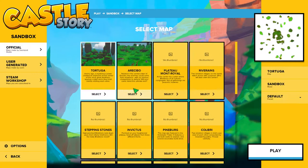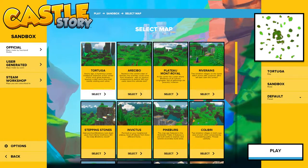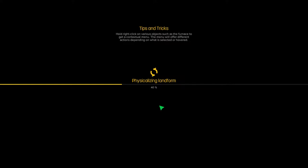First of all we're going into sandbox and you can see you have all these maps you can choose from. We're just going to choose the first one so I can explain the gameplay to you, because if I just jump into the map and start explaining things it's going to sound really random if you have no idea what this game is about. So I'm just going to quickly go through the basic gameplay and then we are going to jump into the map that I've been working on.